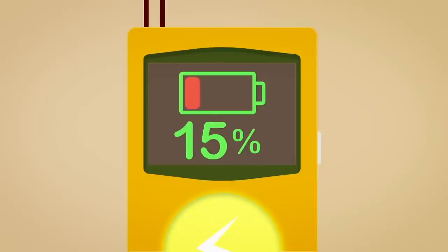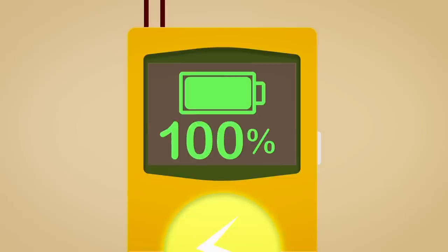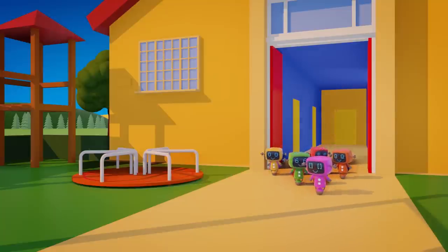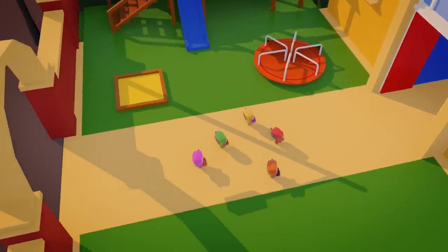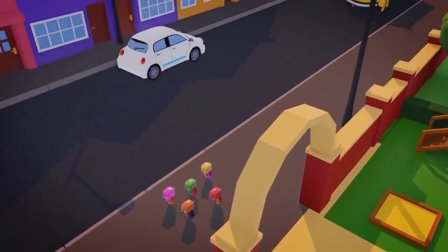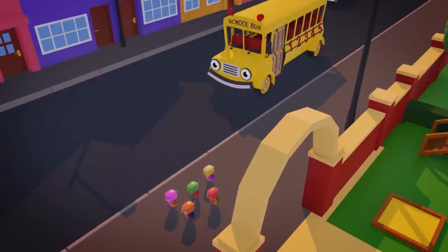It's working! Look at those numbers go! 40, 50, 60, 70, 80, 90, 100%! The Mini Mechanicals have finished school for the day too! They're waiting for Sammy the school bus to take them home! Here's Sammy now!